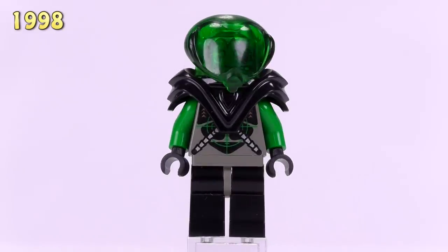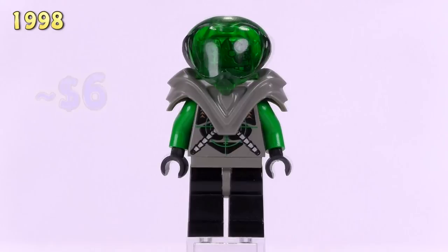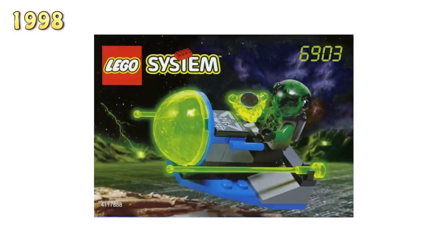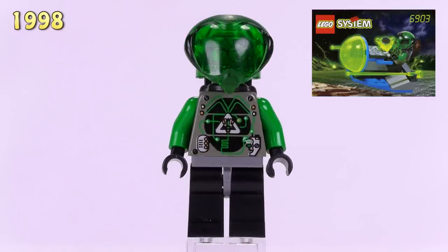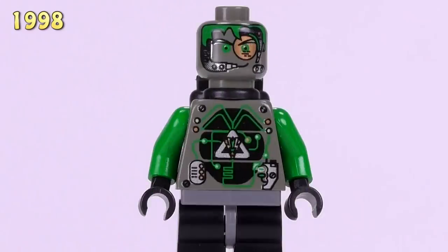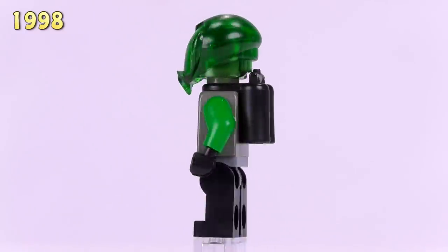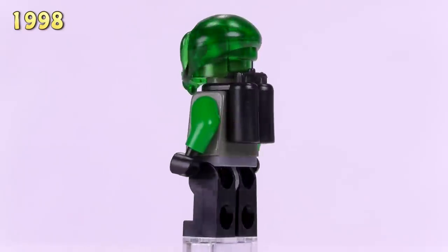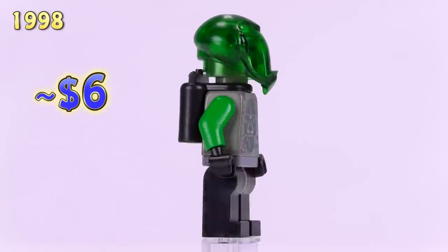From the Cosmic Creeper we've got another green-circuited minifig — exactly the same as the first minifigure presented, except the armor piece is molded in black instead of old gray. He's about six bucks, which is the standard price for many of the more common minifigs. From the Bug Blaster set we get the base space suit version of the cyber green-skin Zotaxian, who also appeared in the Planetary Prowler. His chest print and face print are exclusive to him. LEGO really did a good job differentiating the looks of these minifigures, and he's around six dollars as well.